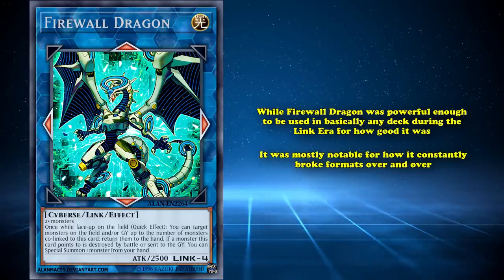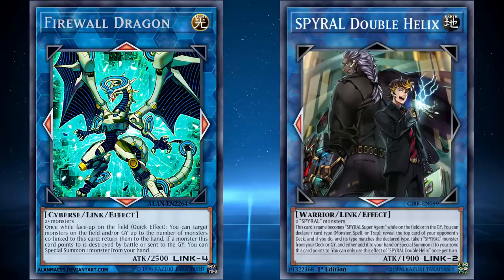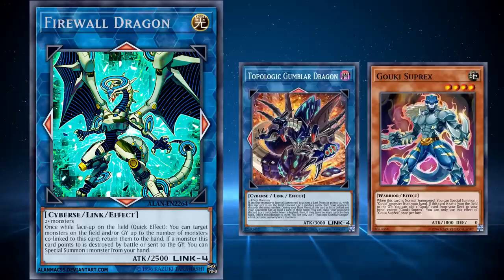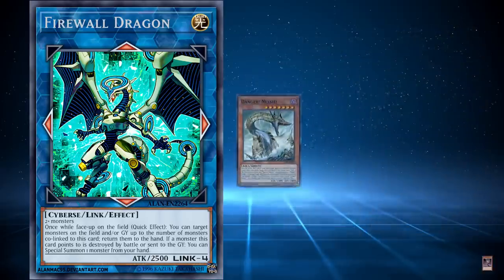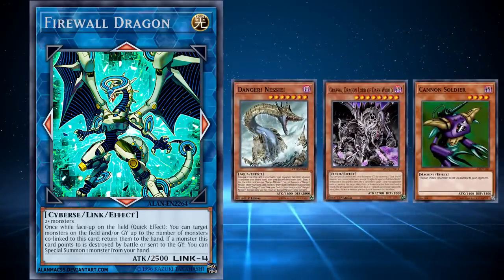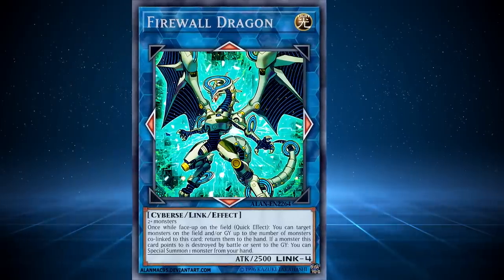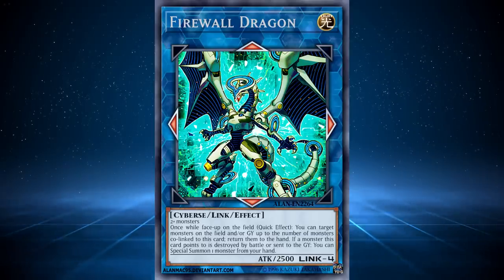While Firewall Dragon was powerful enough to be used in basically any deck during the Link era, it was most notable for how it constantly broke formats over and over until its banning and later errata. Originally it was broken by Tier 0 Spyral decks extra deck locking people thanks to Master Rule 3's rulings and Firewall making it trivial for Spyrals to perform a U-Link, taking up both extra monster zones by co-linking from one to the other. Next up was Topologic Gumblar Dragon hand loop decks, most notably the Gouki variants, where Firewall would bounce Gouki monsters from your graveyard to the hand in a massive co-link setup to fuel Gumblar's hand-destroying abilities, while also making the co-linking for Gumblar fairly easy with its special summoning. Even worse were the abundant different FTK decks abusing Dangers, Dark Worlds, and Cannon Soldier. Firewall Dragon, before its errata, is arguably the most powerful extra deck monster in the history of the game, and that's in no small part due to how its own effective bounce cards enabled its broken special summoning capability. There are just no other cards that can bounce your own cards that dominated as much as Firewall Dragon, earning it the top spot on this list.